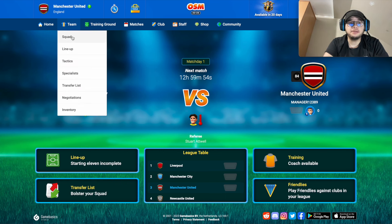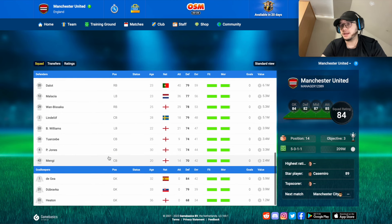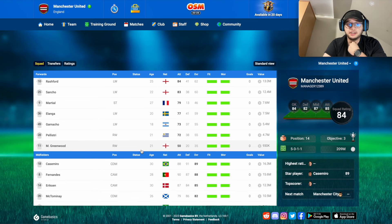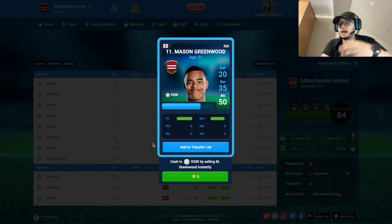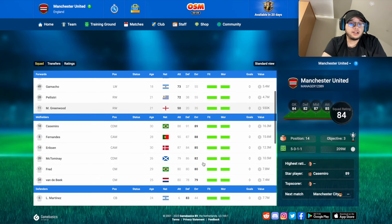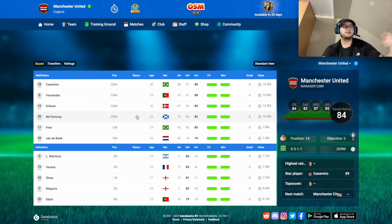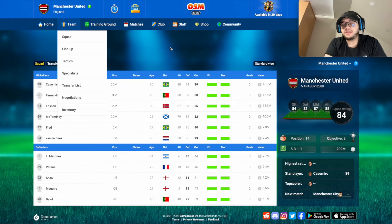Let's go to the team. You can see the squad — Antony, Rashford, Sancho, midfielders, defenders, all your players. One thing you can do is sell players: for example, if I don't want Greenwood, I add him to the transfer list, set a price, and wait until another manager or the machine buys him. You can also buy players from the transfer list. Note: you cannot loan players from other managers — you can only buy and sell.